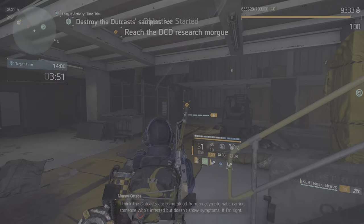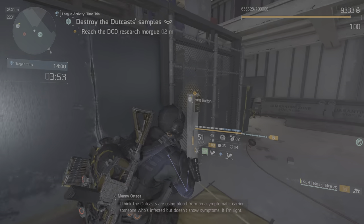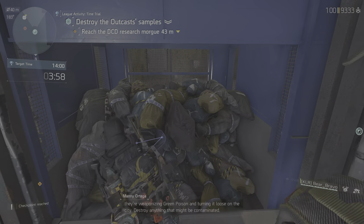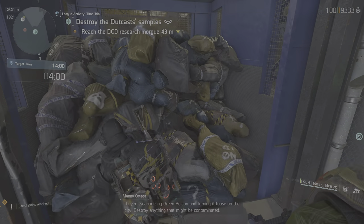The Outcasts are using blood from an asymptomatic carrier — someone who's infected but doesn't show symptoms. If I'm right, they're weaponizing the virus and turning it loose on the city. Destroy anything that might be contaminated.